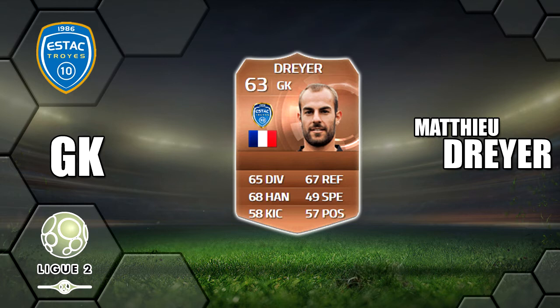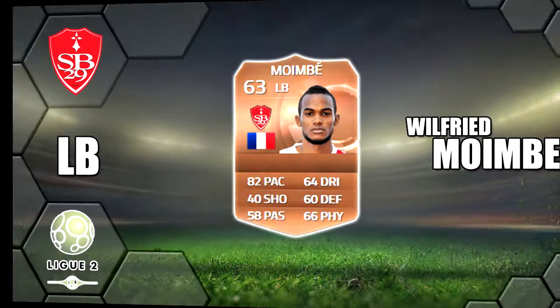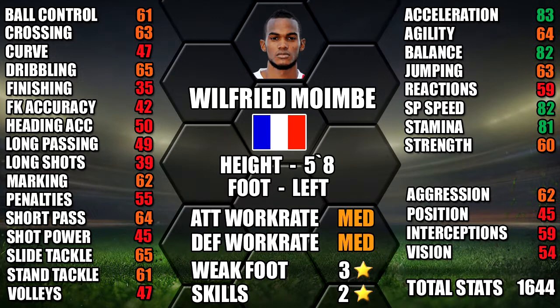Moving on to left back, we have Moimba. He's got good pace at 83 on his card — probably the best left back in League Two. He has medium/medium work rates, and his standout stats are 83 acceleration, 82 balance, and 81 stamina. You should be looking at around 200 to 250 for him.